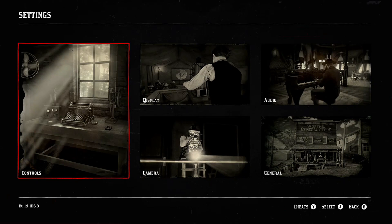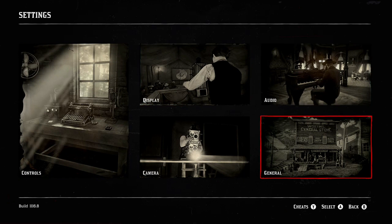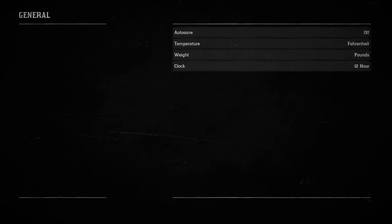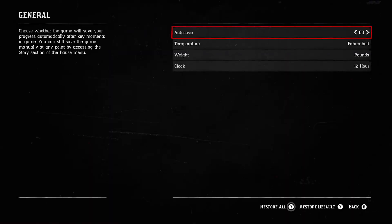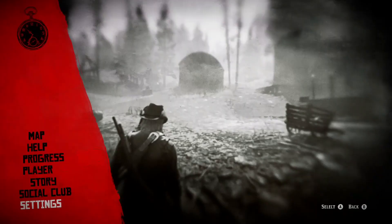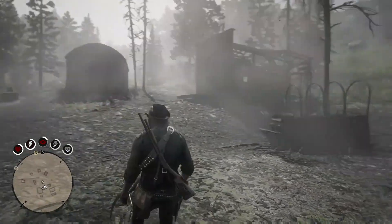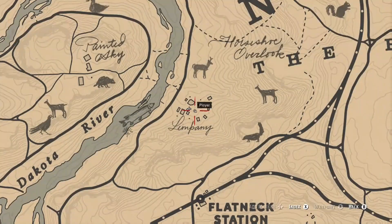Hey guys it's Antus and we're back in Red Dead Redemption 2. Today I'm going to be showing you guys how to do an unlimited money glitch. The first thing you need to do is turn your autosave off like I'm doing here. We're going to need to make a normal save and a hard save in a second. I've seen this all over online but people keep clipping it, and I want to show you guys how to do it 100% legit without any issues whatsoever.